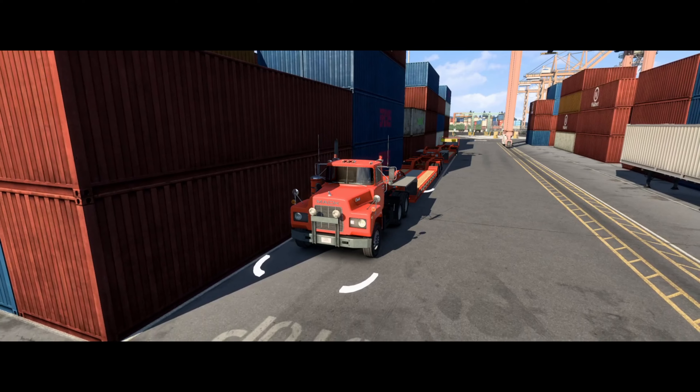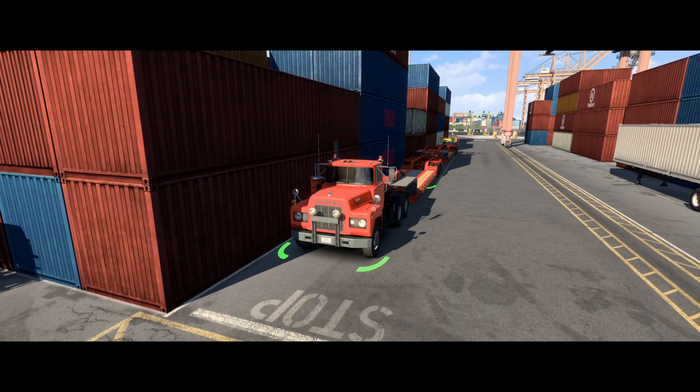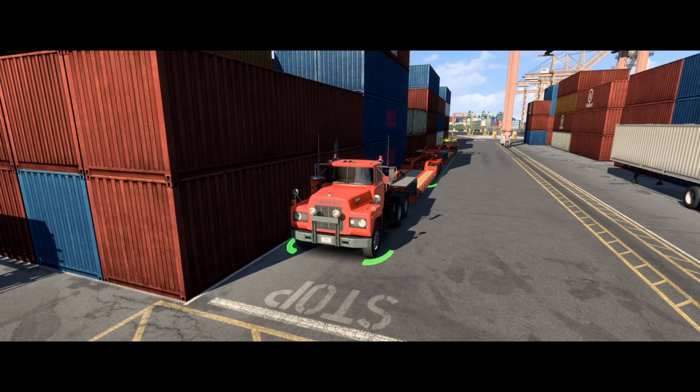Maybe this should be 'Driving with Numpty: Extreme Hauling in a Low-Powered Mack R.' A couple of cop-outs: number one, I went with the 285 Mack as opposed to the 237 — only another 50 horsepower, only another 170-something foot-pounds of torque, but that could make all the difference. And two, this 5-speed Allison we're using has a 4.33 final drive.